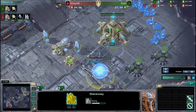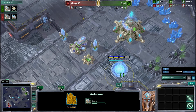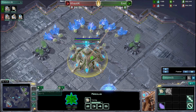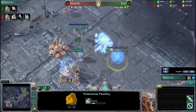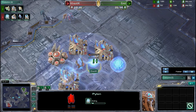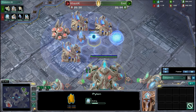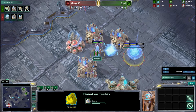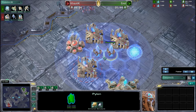It looks like his nexus is finished. Emil will be trying to saturate his expansion fairly shortly, also getting up some gateways so he can defend. I would like to see a cybernetics core though, as he really needs to get that warp gate up as soon as he can. And look at this — we do have a robotics facility for Chaotic, so he will be going for a 3-gate robo, just like Emil did in game number one. He's also putting down a second pylon — he doesn't want another pylon getting picked off like game one, leaving his unit-producing structures unpowered.